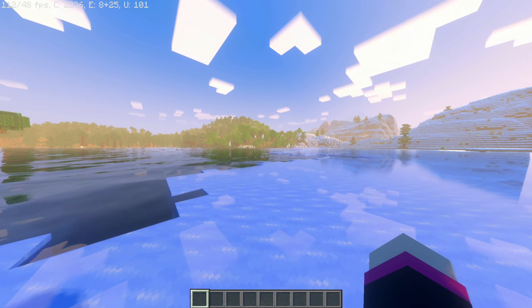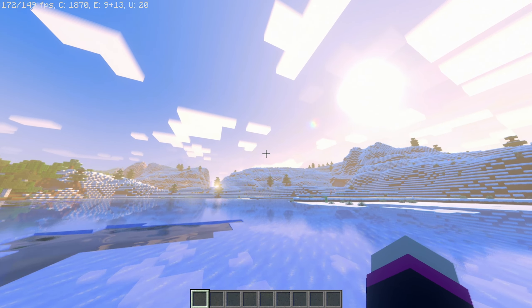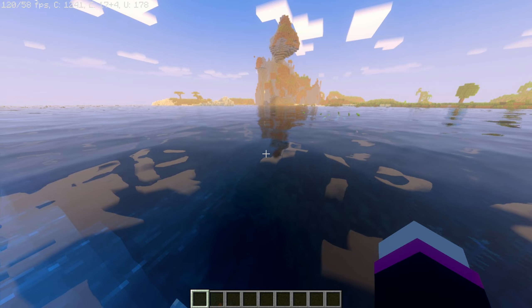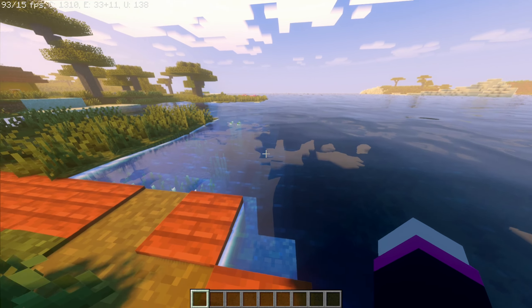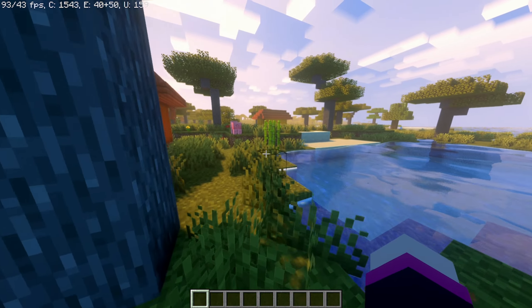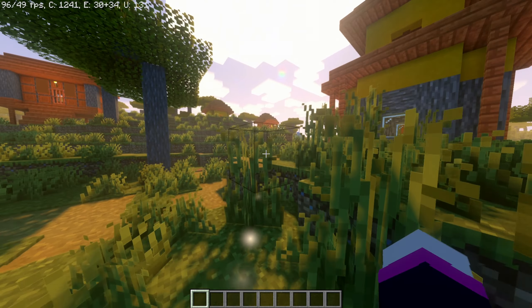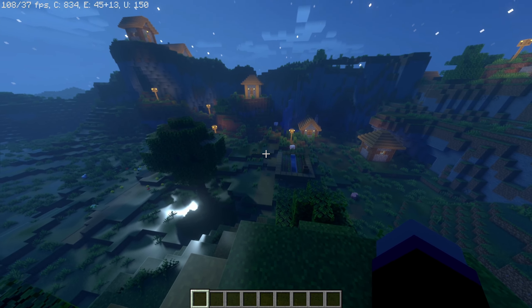I was blown away when I first saw these shaders. The fog, sunlight, reflections, and colors feel like you just laid in a freshly made bed — it's so goddamn good. The water waves at you and also has a white foam around the edges resembling salt water waves, which is pretty cool. Just walking around, these shaders are perfectly balanced — so I bet Thanos made these — and it has one of the best night time visuals I've seen.